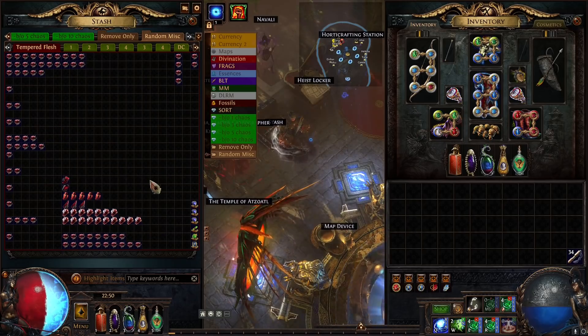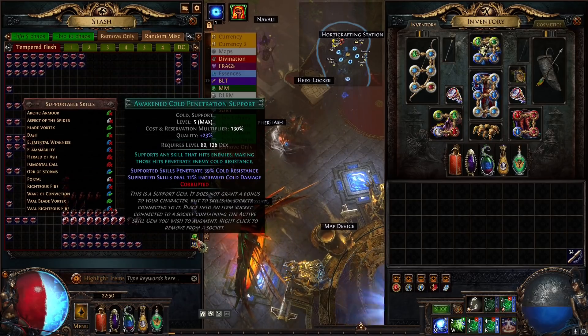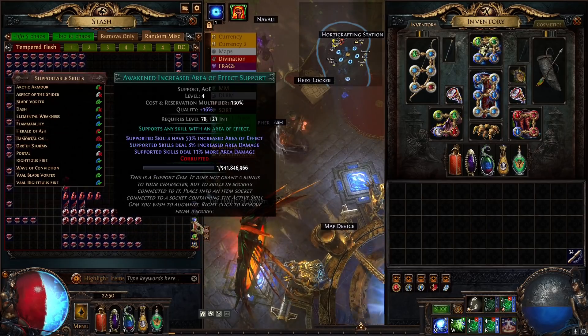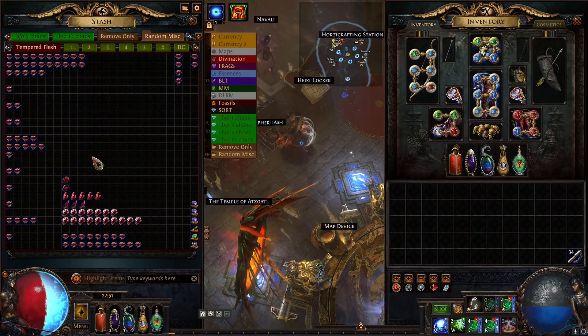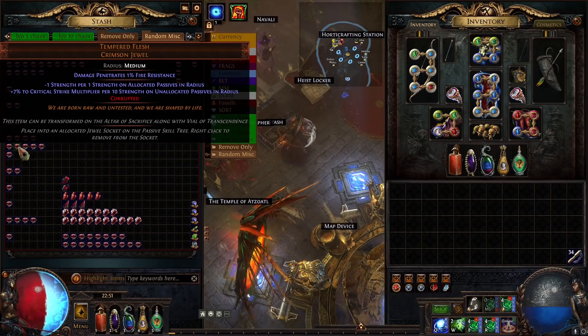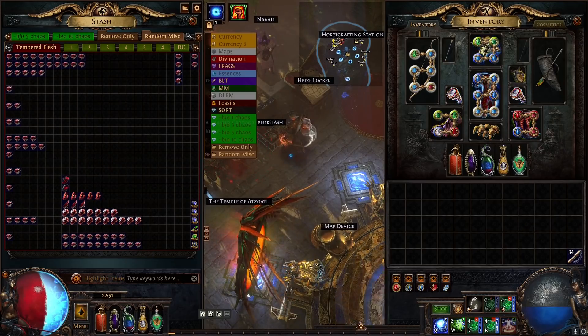700 exalts on standard is almost a mirror. Quickly looking at the gems — I'll exclude them from the main calculation since most basically stayed the same price. Nothing went to level 6, so nothing special there. Overall a really cool gamble — less of a gamble, more of a science experiment since it's on standard. Thank you so much Squawko for allowing me to do this on your behalf. Hope you guys enjoyed, and I'll catch you in the next one!